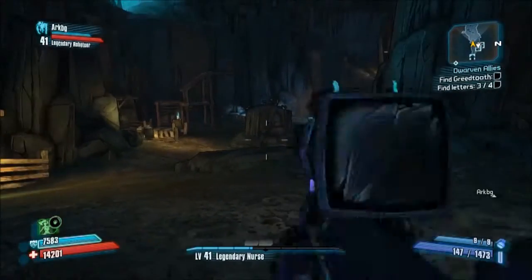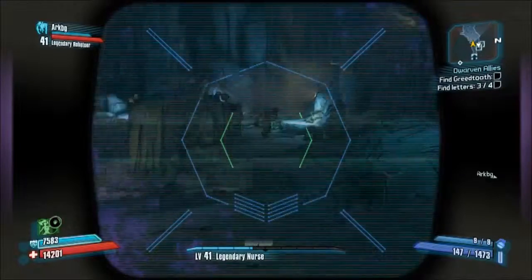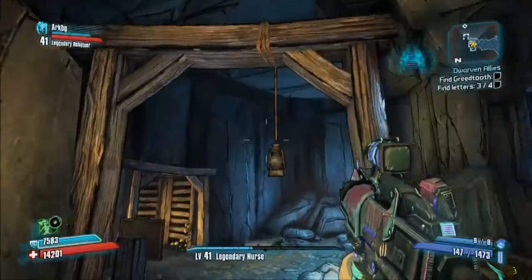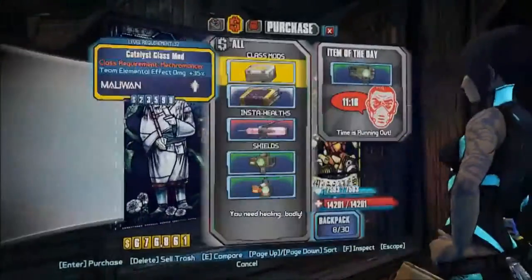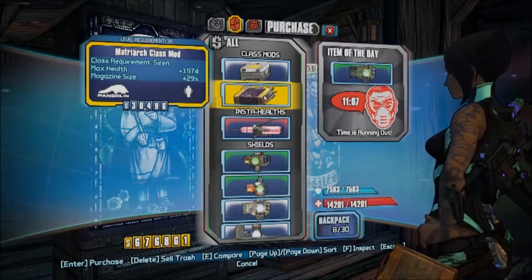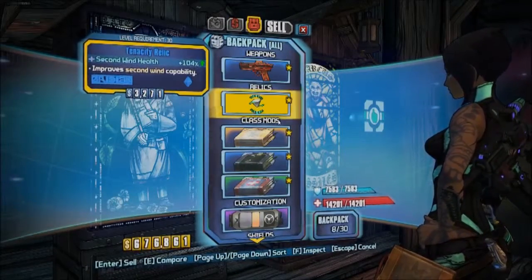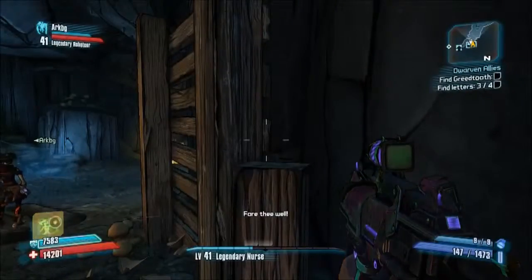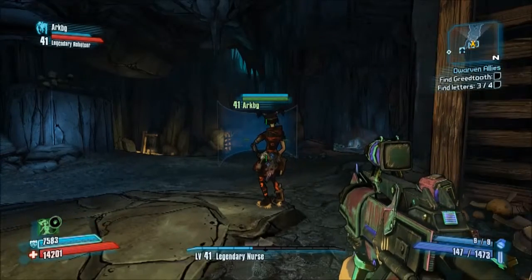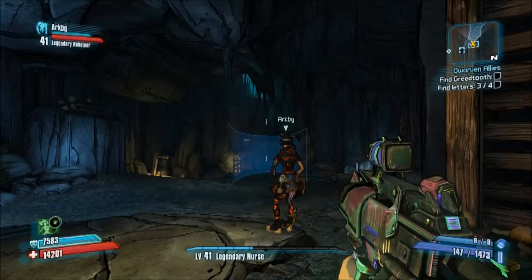Yeah, we did that. I don't need healing. Head down, go to the left. So the fourth letter is underneath the Fine Green Tooth area objective — it's actually right at the end of the balls.